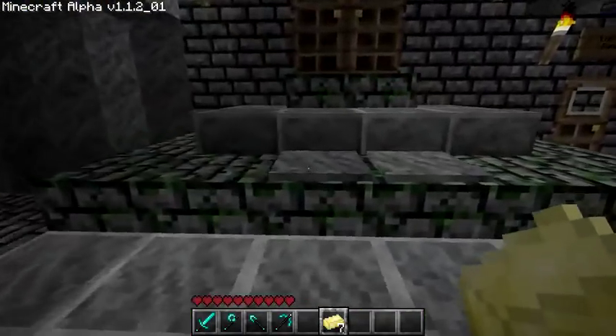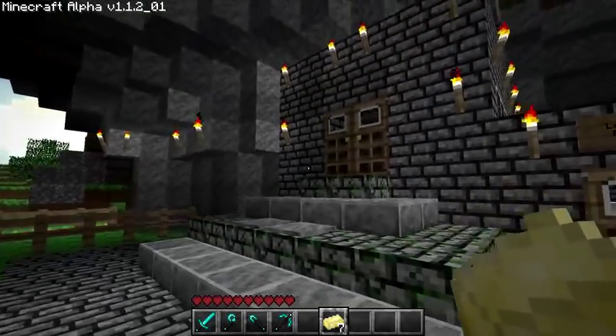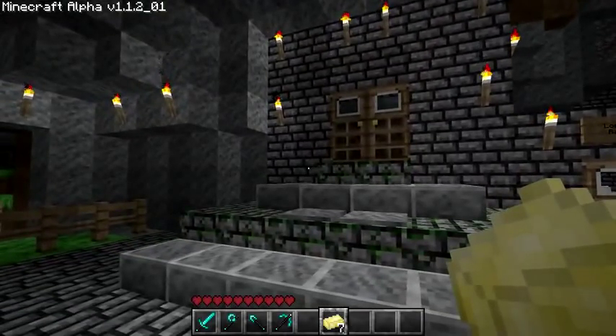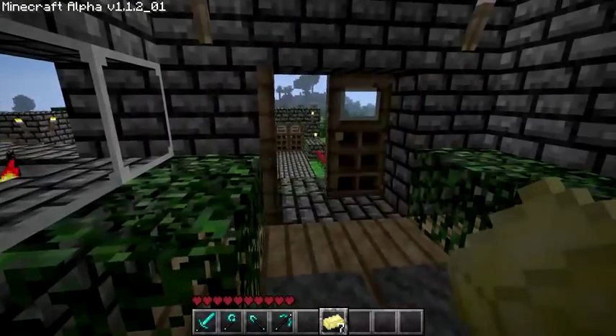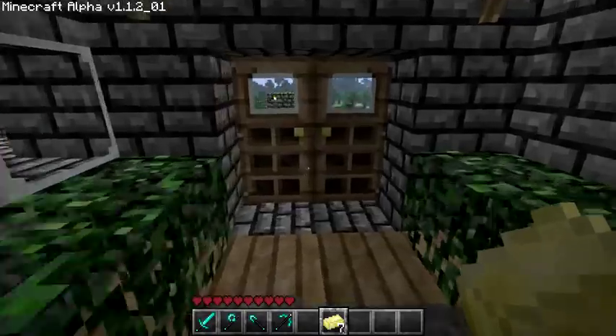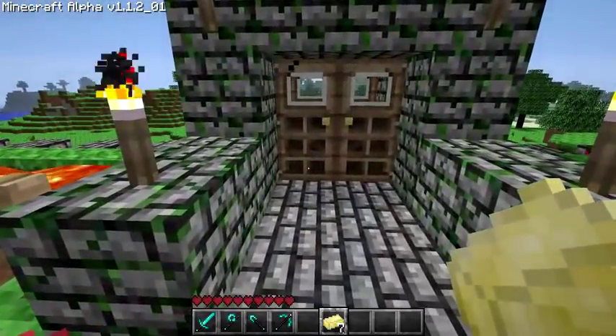Me and a friend were just practicing using some red wiring and hooked up our double door, so it opens from both sides. There's always flame here — I don't know why, but there's always flame there.